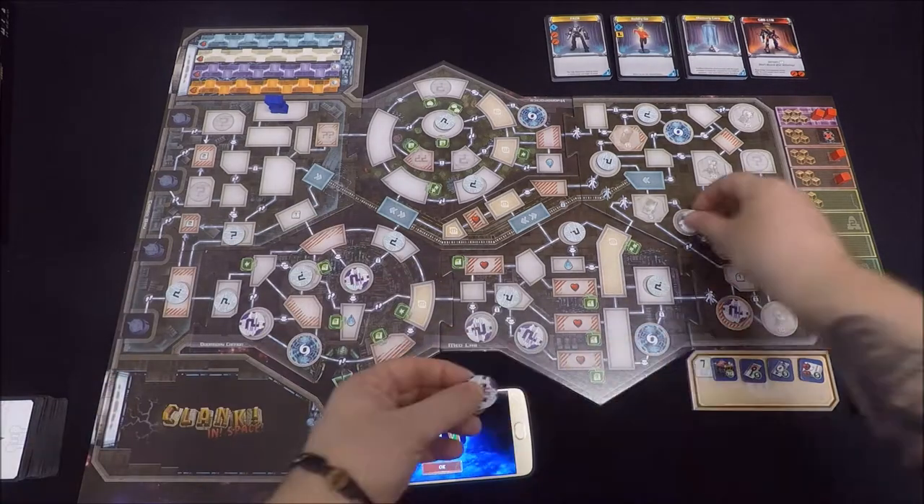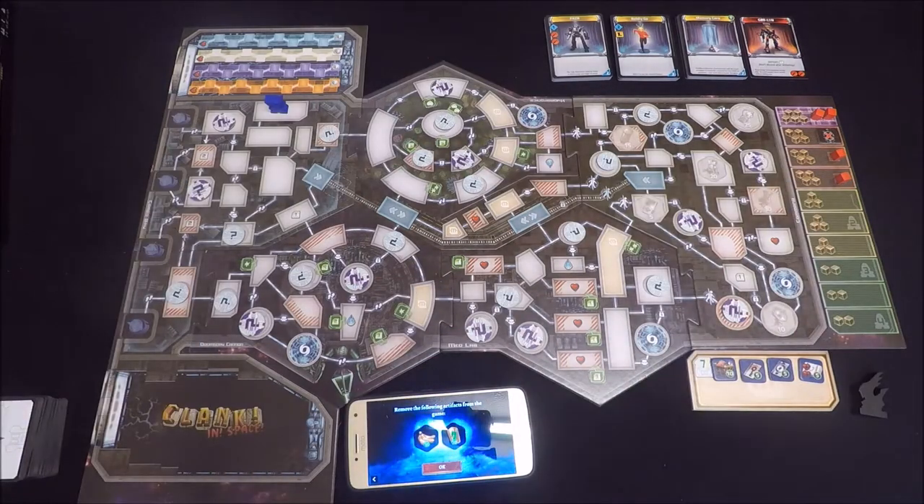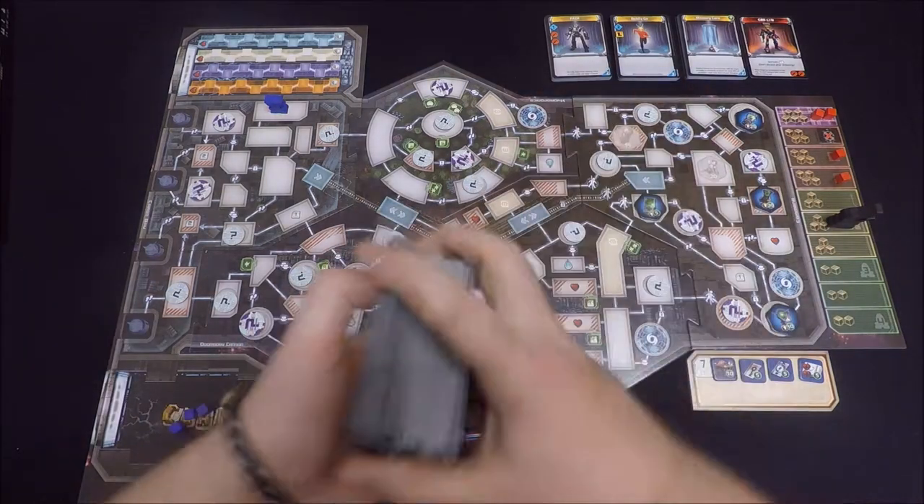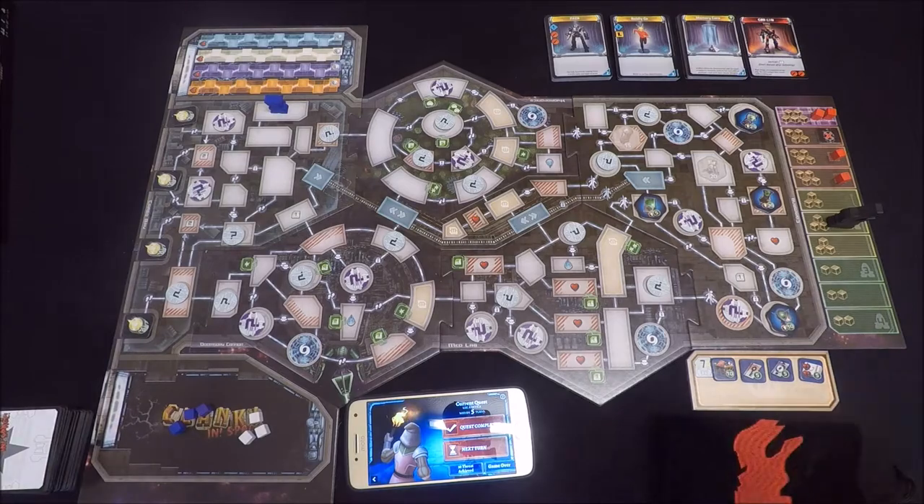So instead of heading into a dragon's lair this time, players will be heading into Lord Eradicus's spaceship. They'll need to hack their way into his command module and steal one of his artifacts before hopefully escaping via one of four escape pods.